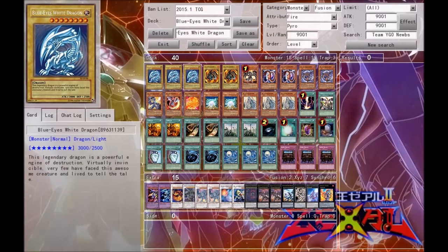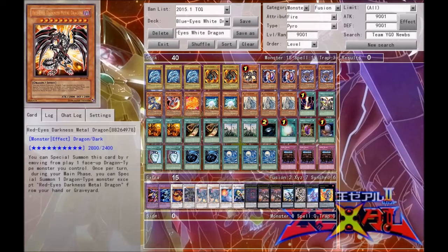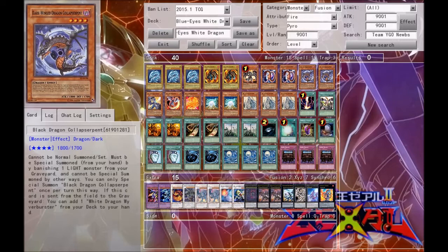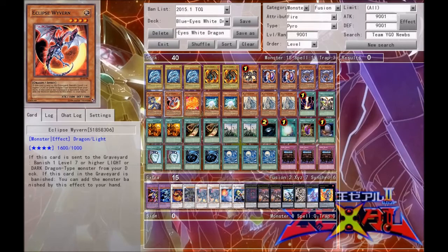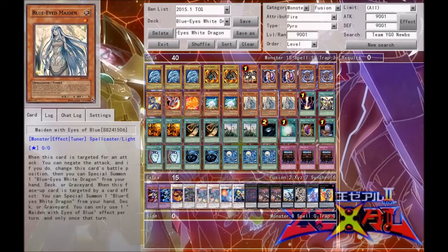Starting off we got three Blue-Eyes White Dragon, two Flamvell Guard — it's a normal dragon tuner so it works with Silver's Cry — one Red-Eyes Darkness Metal Dragon because it's a dragon deck, two Schwarzschild Limit Dragons, two Black Dragon Collapserpent, one White Dragon Wyverbuster, one Eclipse Wyvern, one Divine Dragon Apocalypse, two White Stone of Legend, and three Blue-Eyes Maiden.